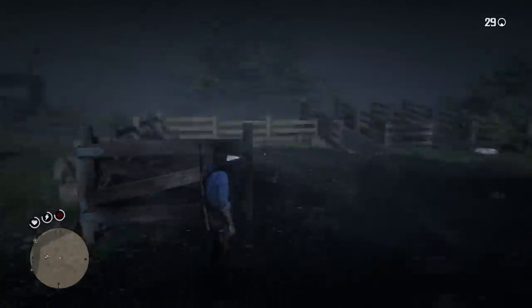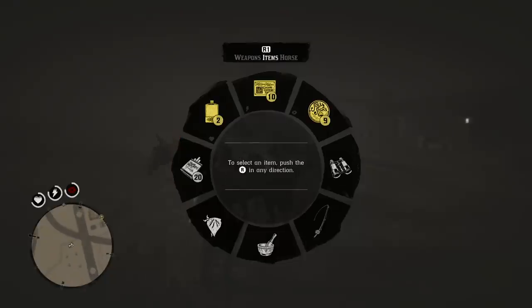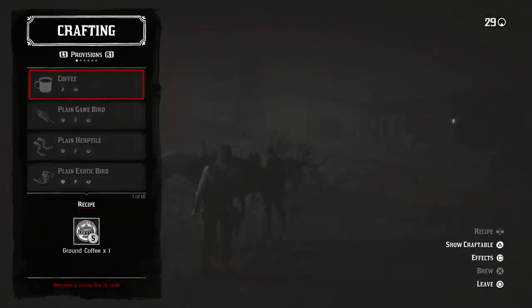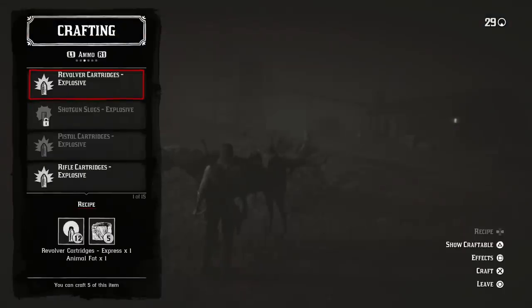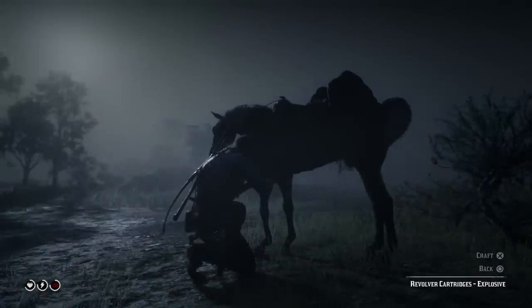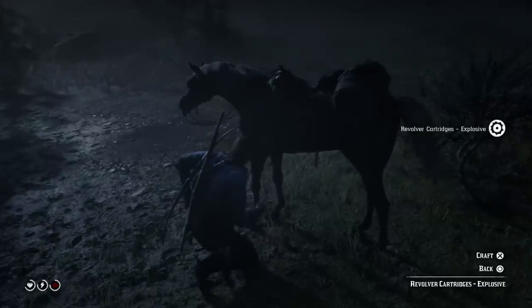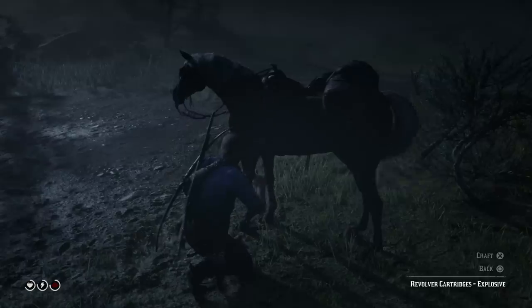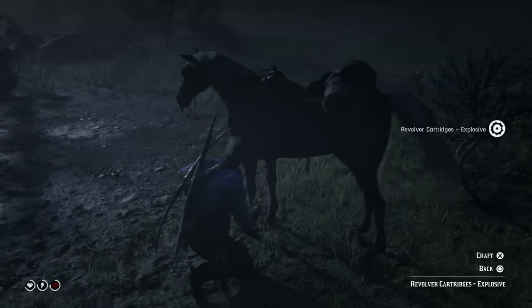Probably the biggest complaint people will have is that it's slow — there are only three pigs at a time and you have to kill them, go back, kill them, go back. But there's nowhere else in the game where you'll find a group of 75 pigs to harvest animal fat from. This is the best spot in the game, and in about 15 to 30 minutes you can have around 75 rounds of total explosive ammo.